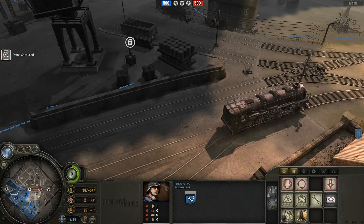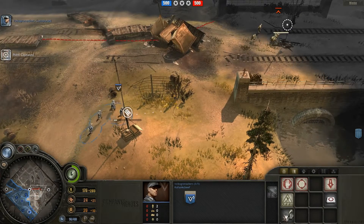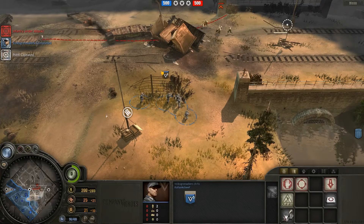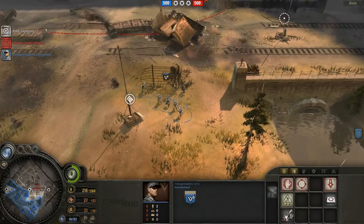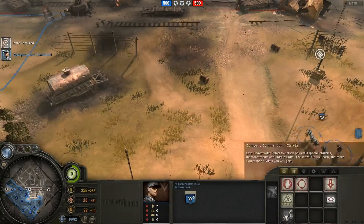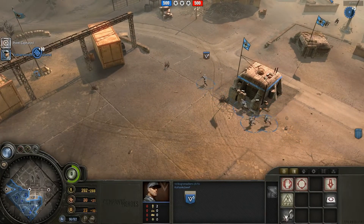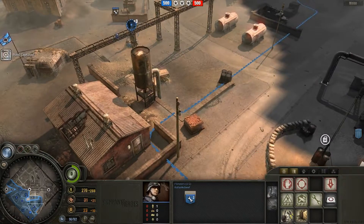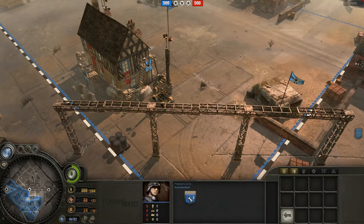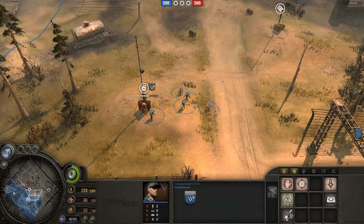I'm just going to keep capping points. You're in a lot better cover than I am so I don't know if I really want to fight that — I'll just let you have that. I'm also going to build the camp craft center, which allows me to build veterancy upgrades for my troops, which is going to be very helpful when my plan enters stage 2.